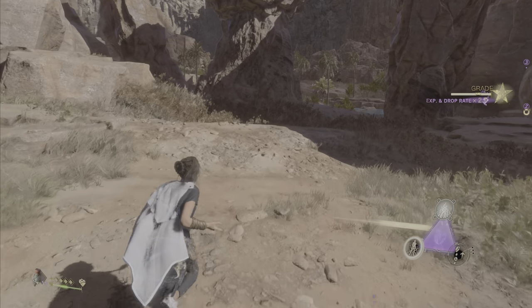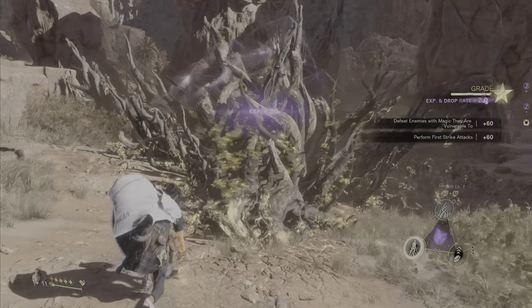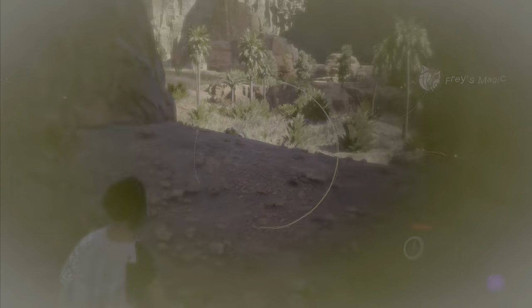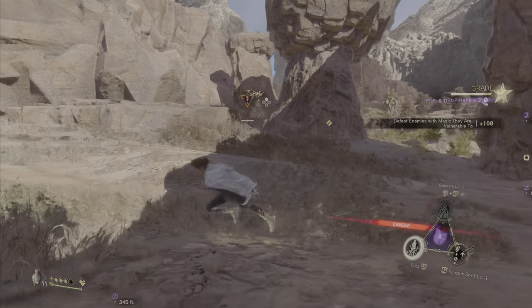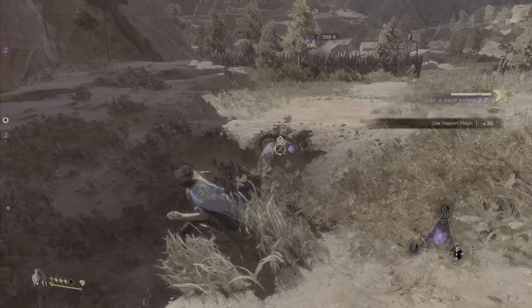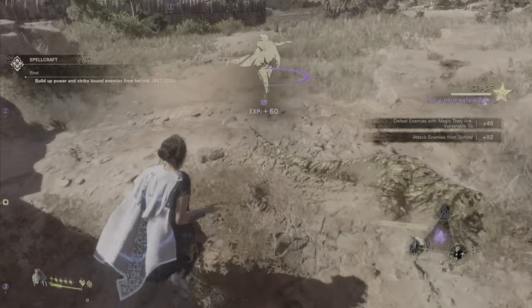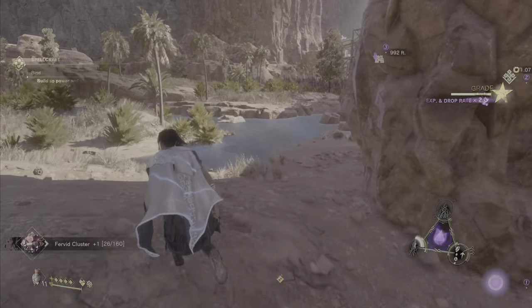I'm just going to go ahead and set them up — surge magic. Then let's highlight again. My goal is to get rid of the remaining two here, and then stick this one with Bind. Set up, then perform attacks right here. See, that's almost done with Bind right there — that's the strategy.